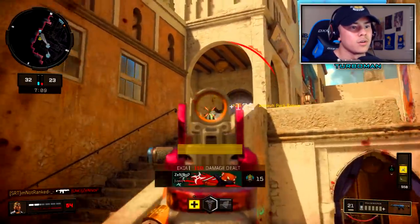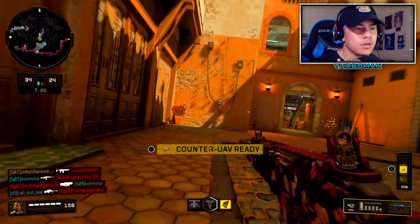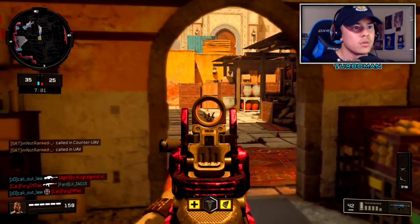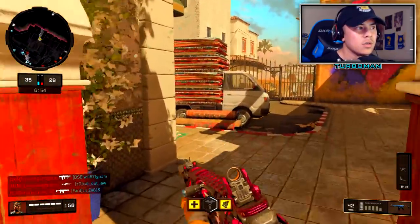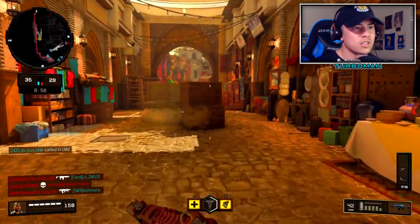Oh no no no — yo that was so close! Let me get out of here real quick. That hot spot — I want to avoid it as much as possible and just try to go around and attack from the sides. That's really the smartest way to go about it. Okay, so now spawns have flipped.